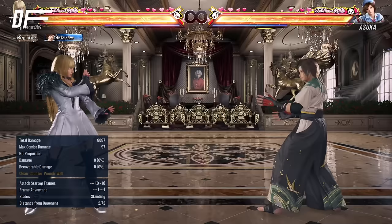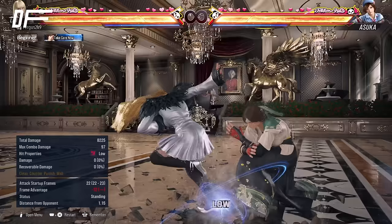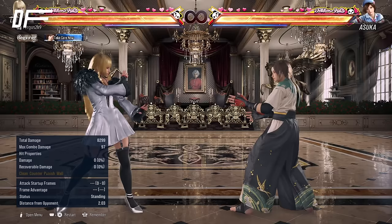4-4-4 is going to be one of Lily's main low pokes. It's strong because it's quite beefy — as you can see it does a lot of damage — it's not too unsafe on block, only minus 12, and you can go into back turn if you want. On counter hit you can go into one of her heat engagers.